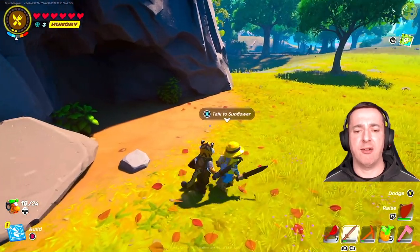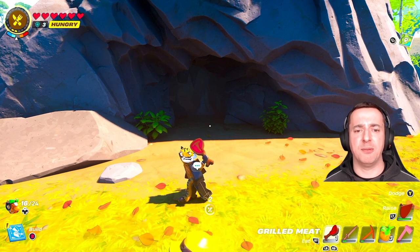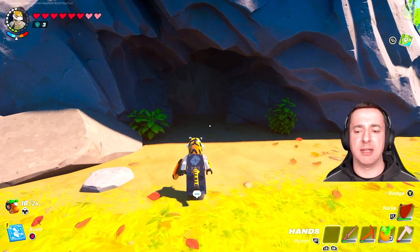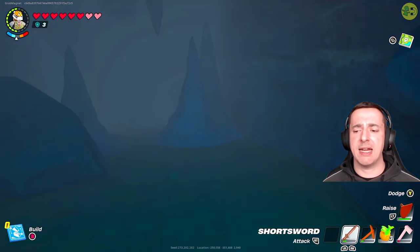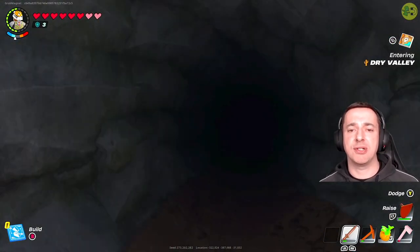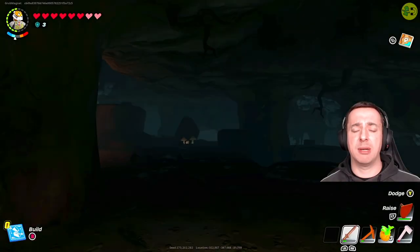As you can see, she's going to now follow me and help me out in the cave. I'm also hungry so I'll just eat a bit of food before we go in. You may want a torch handy but the trouble is then you can't use a shield, and a shield can be quite useful. So it's up to you which one you want to put in your off hand.